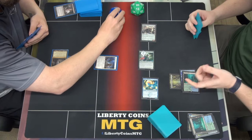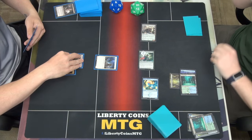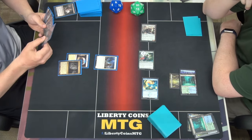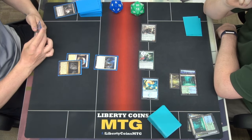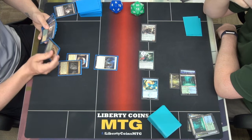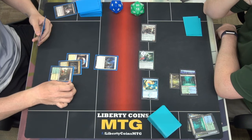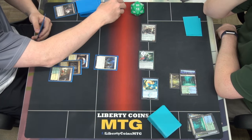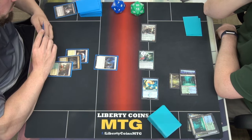I'll play a breeding pool. Tap 1. Play a fire in your face — that's 2 damage. I will scry one. I hate to do it, but we have to shock that in and go to 7.